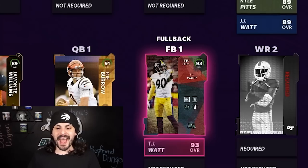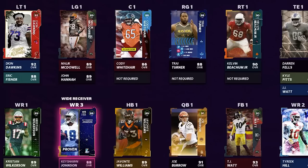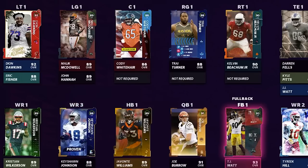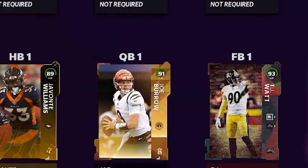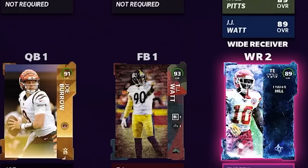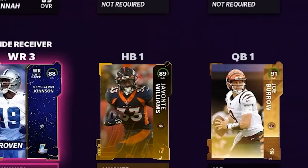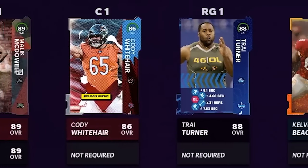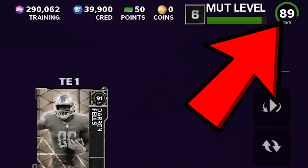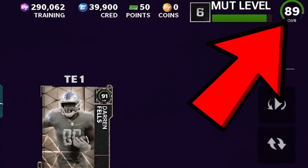Darren Fells will be our tight end number one, but we're going to use Kyle Pitts as number two because he is a solid card. We're adding 93 overall TJ Watt at our fullback position — he's the Backyard Baller card. Here is how our offense looks: Joe Burrow at QB, TJ Watt at fullback, tight end and Tyreek Hill up to 89 in the wide receiver position, Keyshawn Johnson at number three. Our O-line is actually not too bad with some 90s and 89s. Our offense is rated an 89 overall — that is not too bad.